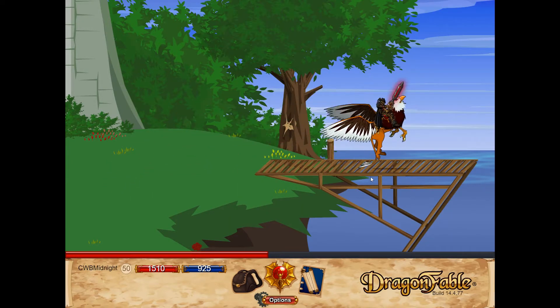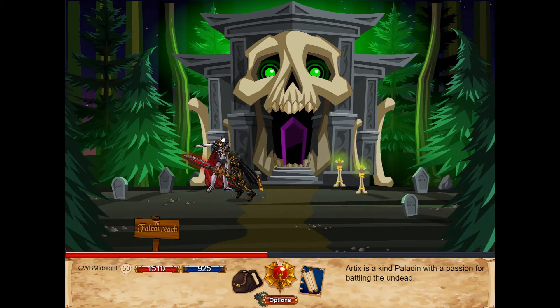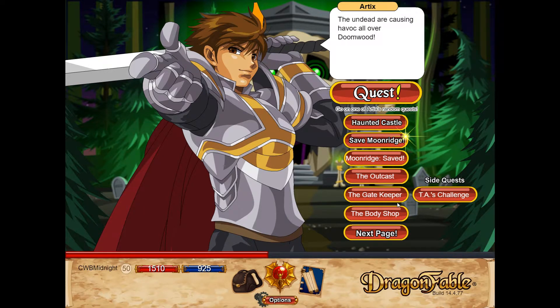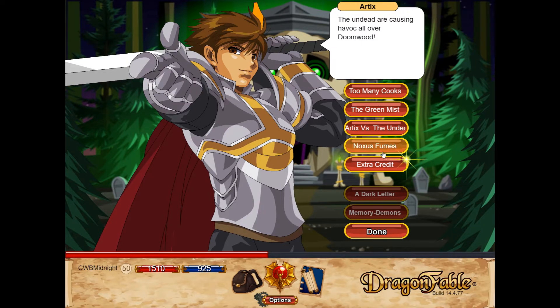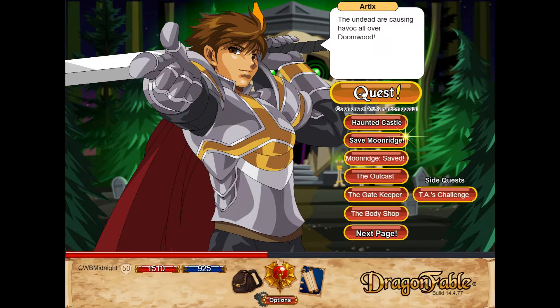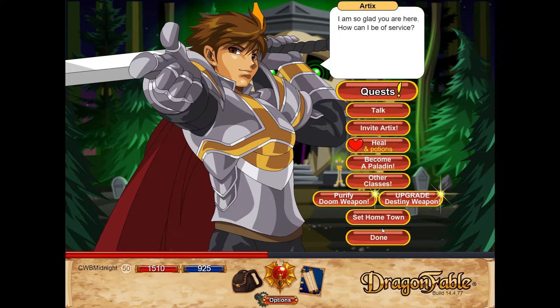To get this class, go down to the Necropolis — this is in Book 1, so use the Book 1 travel map and go to Arctics. You need to become a Paladin. I think when you finish the Noxus quest line you can unlock the Paladin. To fully upgrade the Paladin, you collect items called Undead Slayer Badges — I think it's about 14 to fully upgrade. You get them from the Save Moonridge quest and other quests, but that's the best way.